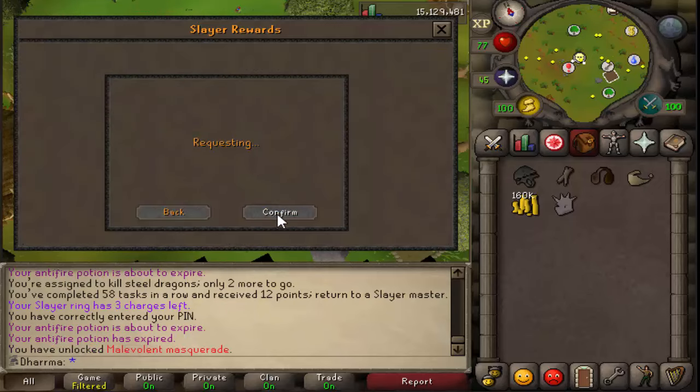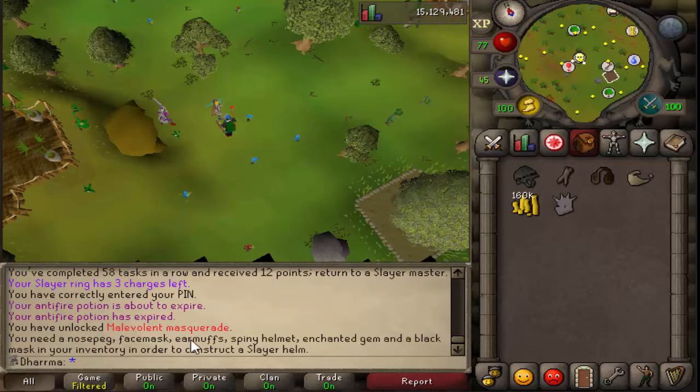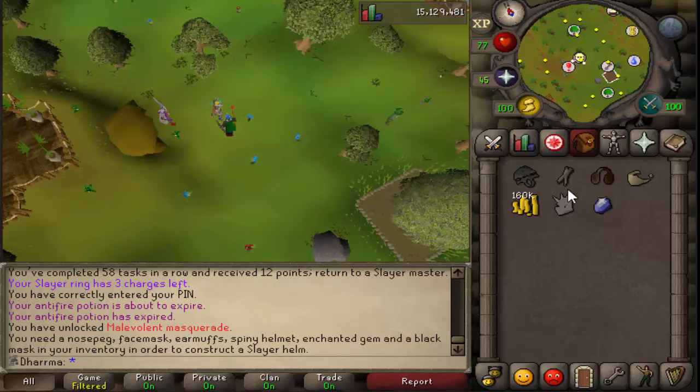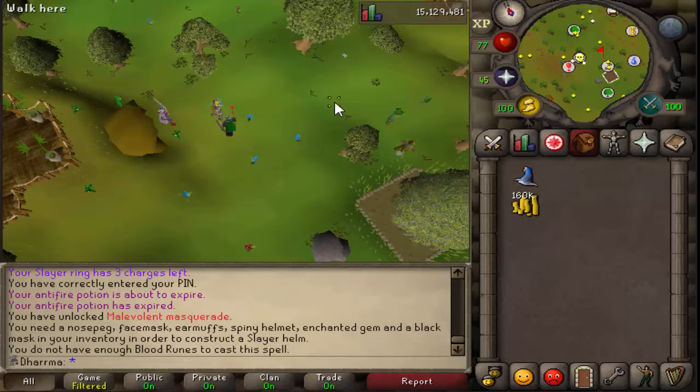So here we go, it's the helmet. I think I've got to use that on this haven't I? What am I missing? Face mask, nose peg - oh I'm trying to gem, alright. One of those. Hey, here we go. Awesome.